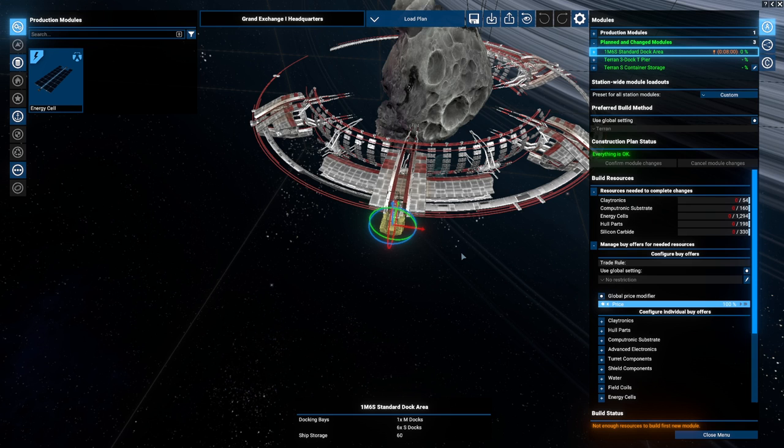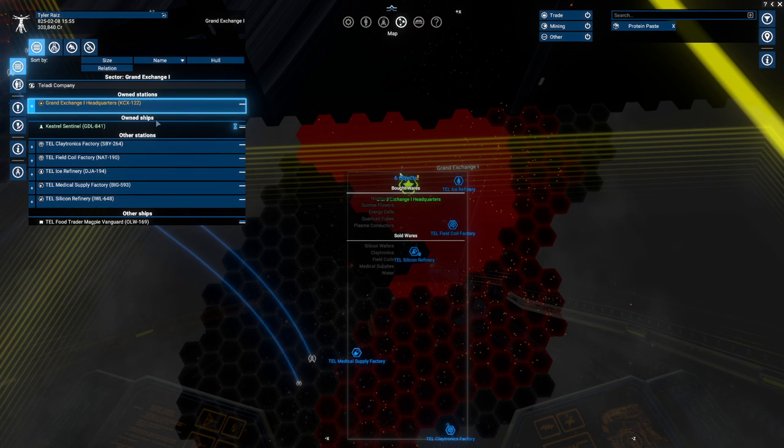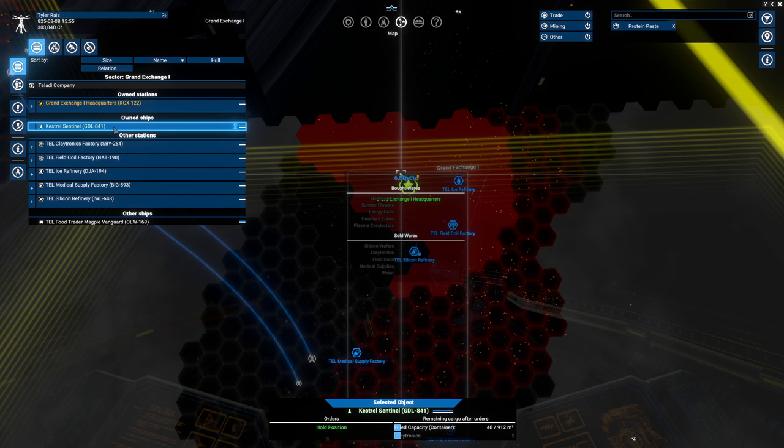I need a more proper trading ship — this one that I have right now is not. Our further goal is to get back to the solar system, since I was dumped here. But I think I should explore. And also, I need something bigger than a Kestrel Sentinel. Currently I have 303,000 credits.